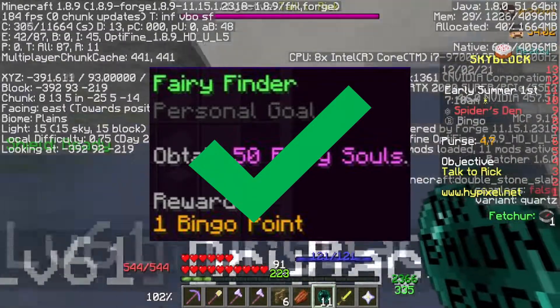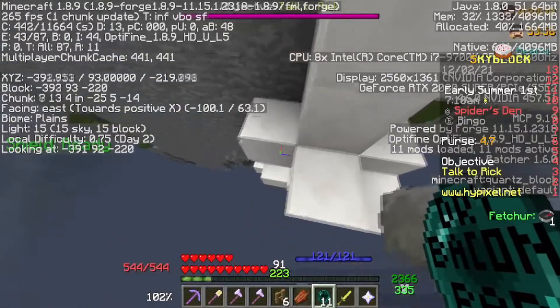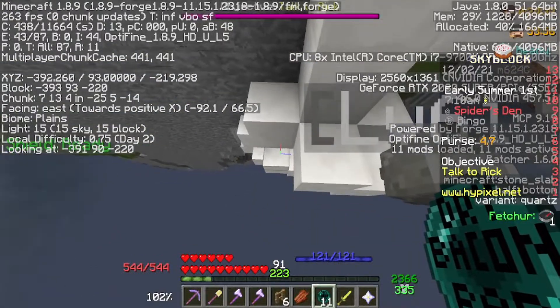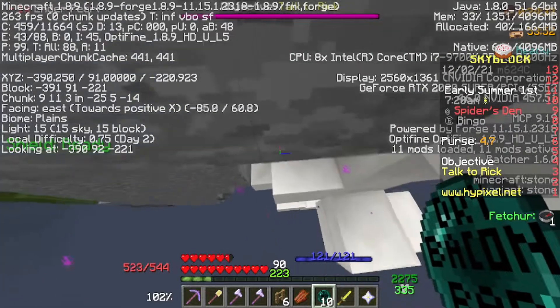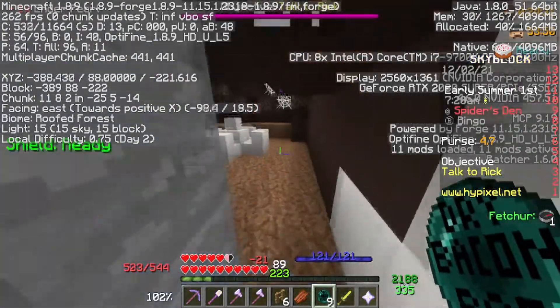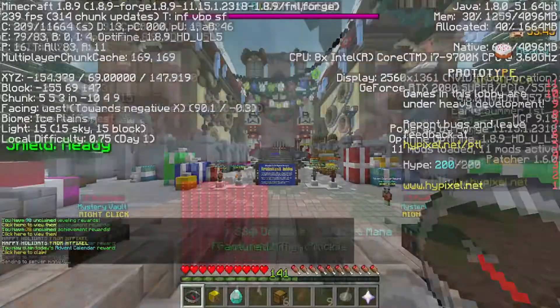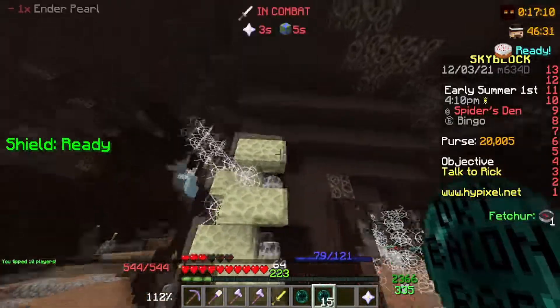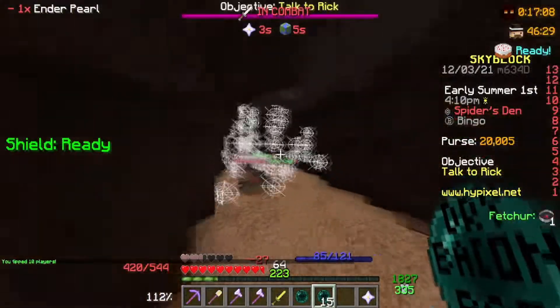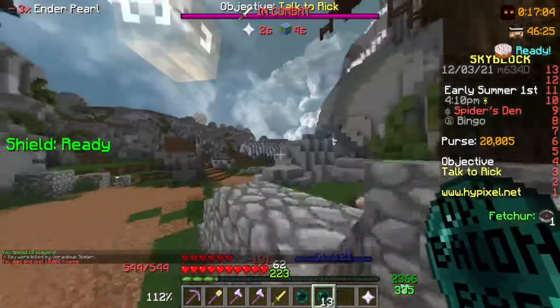After I finished collecting the fairy souls, I decided to collect the relics from the spider's den. For those who don't know, you can talk to the archaeologist by the campfire in the spider's den and he'll give you a task to hunt down 28 relics. Each one you collect provides 10-20k coins. Since I finally had some ability with the enderpearls, I had to collect them all. However, some relics were in an area filled with level 40+ spiders, and as a noob in lapis armor I got wrecked, so I gave up on this task for now.